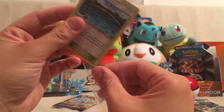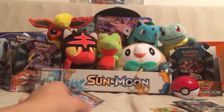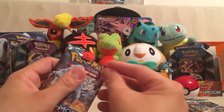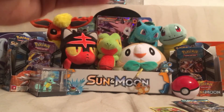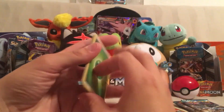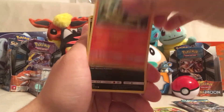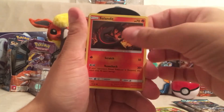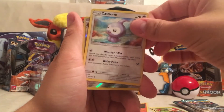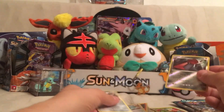I totally want to make a Gudra Ninetales deck — fairy water — because that seems really freaking cool. I've never actually run a Fairy deck before. We got a Grass Energy, Max Potion, Clefable, Lampent, Murkrow, Salandit — awesome, I don't have him yet — Delibird, Nosepass, Castform — don't have that one — another Reverse Holo Probopass, same type of texture issue. And a Solgaleo!